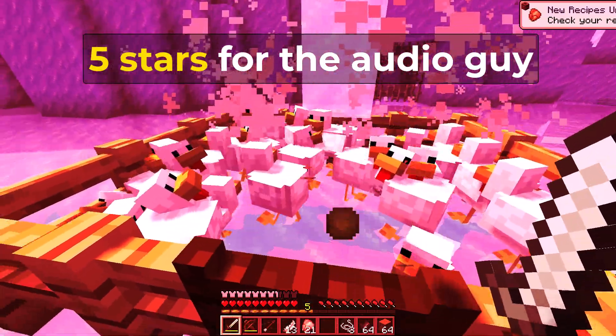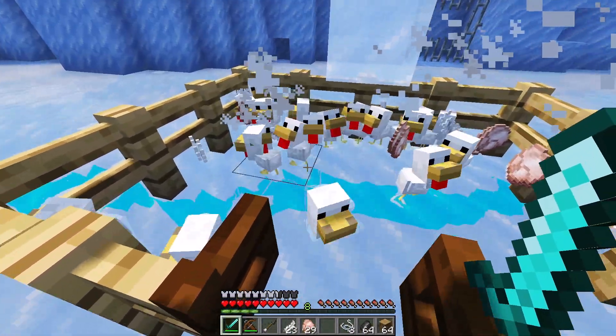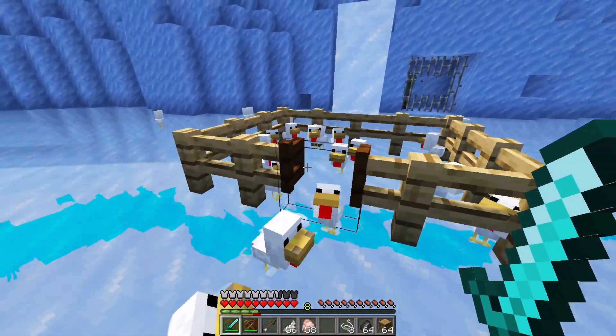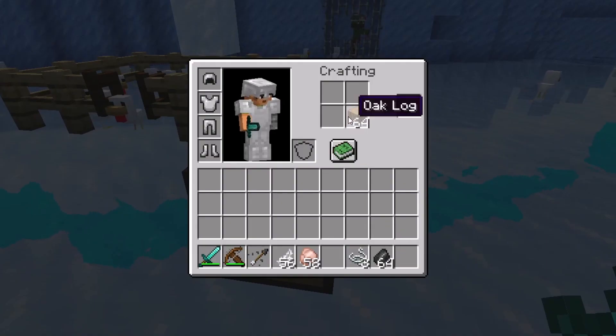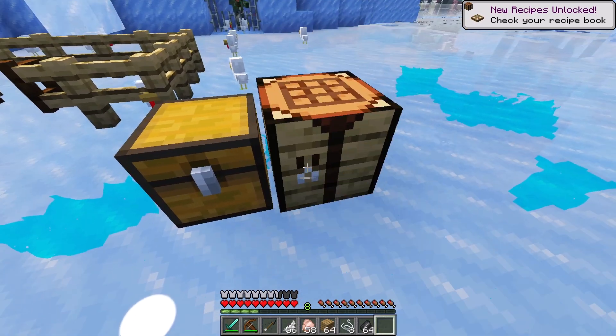Tons of chickens! I basically just need the feathers and nothing more. A baby spawned — okay, you're all free, I don't care about you anymore. Now with these logs let's craft some planks, and I need a crafting table — let me place it down really quick right next to this chest.